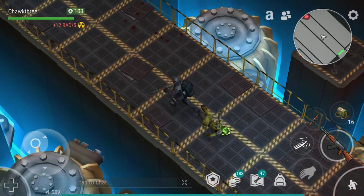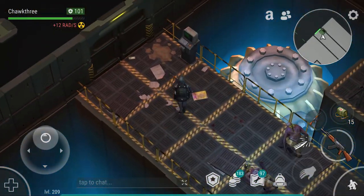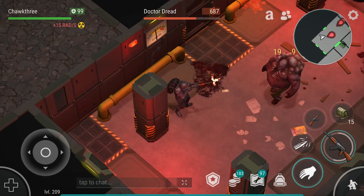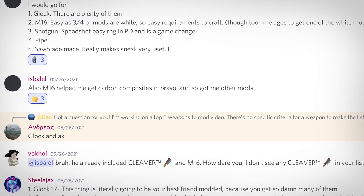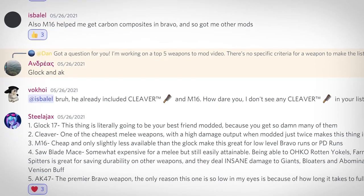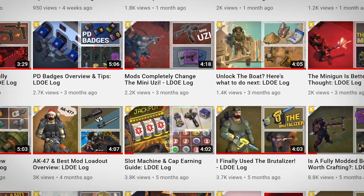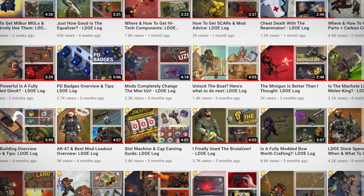That'll do it for my top five weapons to mod in Last Day on Earth. Good cases can be made for a bunch of other weapons, but those are the top five I chose based on a good balance of budget and personal favorites. Thanks so much for watching. I'd like to drop a shoutout for the Discord server — the community gave me some great options and information for this video, so consider joining if you'd like to talk more about Last Day on Earth. All of my weapon mod videos and mod infographics can be found in the LDOE log playlist, along with other informational Last Day on Earth videos. Thanks again for watching, and have a great day.